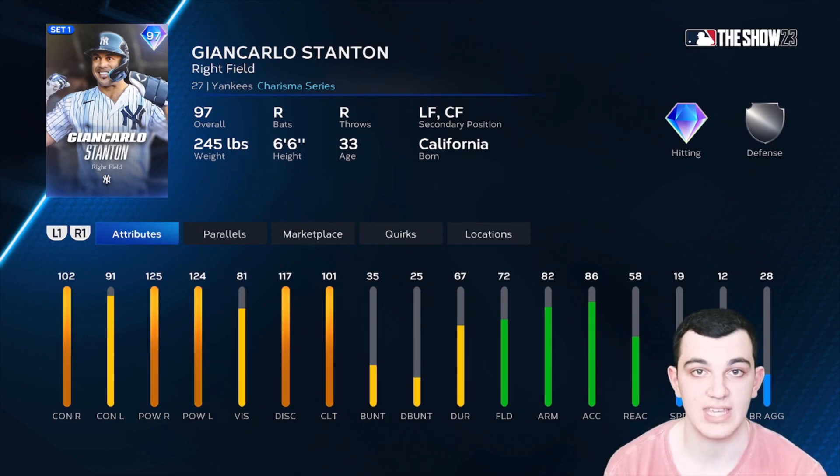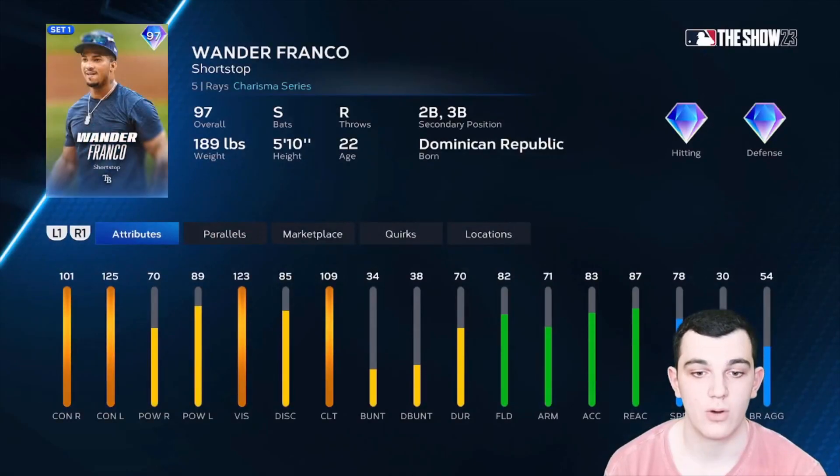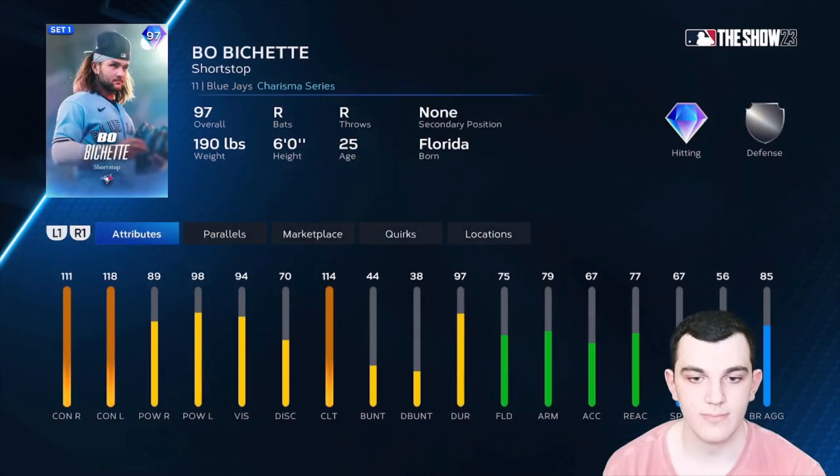So far, so good for the Charismas in the AL East. The defense isn't horrible but the speed is pretty bad. However, we have a DH this year, so Stanton is going to be my pick in this pack. Wander Franco is another really good card — great contact, switch hitter, gold defense with some speed. And then we have Bobachette. Overall this pack is stacked — really good hitting shortstop, defense is alright, speed is pretty solid as well.